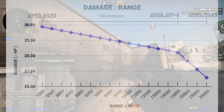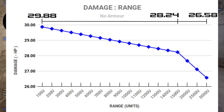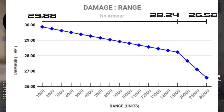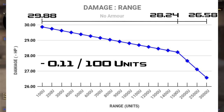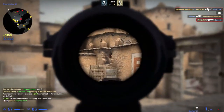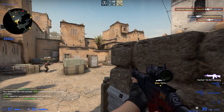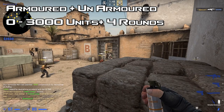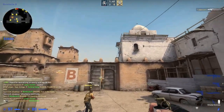Since the damage doesn't change accounting for armor, I'm going to display damage at both no armor and full armor at ranges. The SG loses 2% damage at 500 units, which isn't a massive decline. From point blank the SG deals 30 damage per shot, and between point blank and 1000 units it loses 0.12 damage per 100 units. Between 1100 to 1500 units the damage drop declines slightly but not enough to be notable. Between 2000 and 2500 units it declines by 0.11 per 100 units, and beyond 2500 to 3000 units the damage decline is literally negligible. The TTK is four shots across the board at all ranges, not counting headshots.